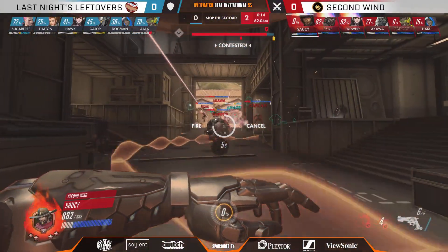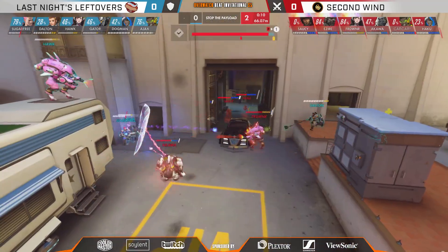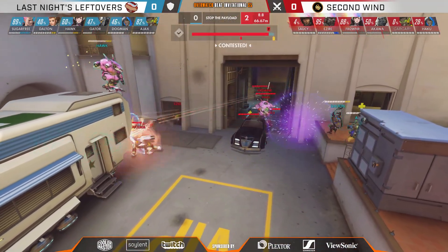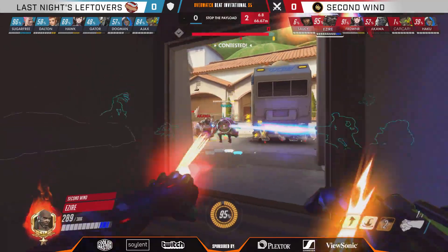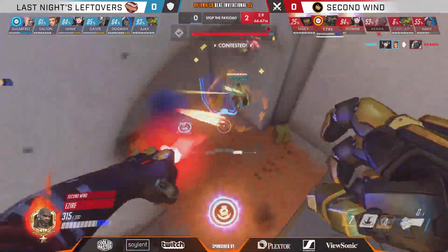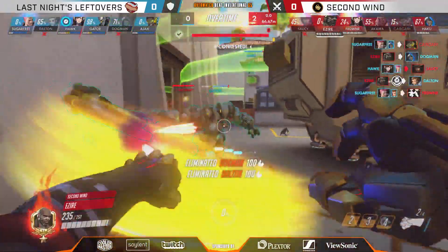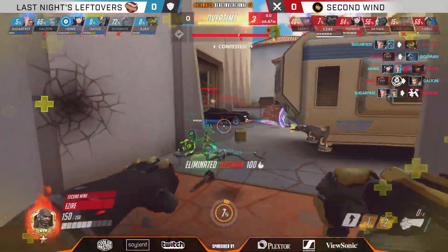LNL desperately trying to bring this back. Barrier coming down for Second Wind, keeping everyone nice and healthy. Saucy on the payload — barrier gone, has to be aware of getting dove on. Ajax on top of the stun, not punished yet. Akawa down, Second Wind not worth the front line — here comes a grab to the back, and this will be a hold by LNL. Sugarfree slamming the door shut, but that was very scary for LNL.